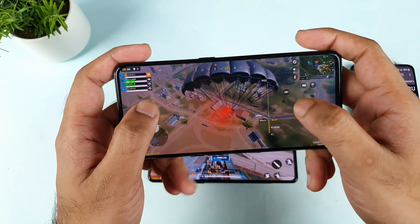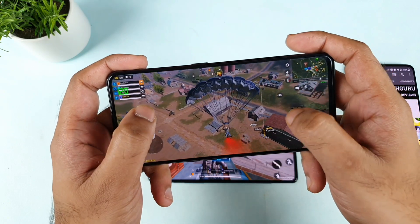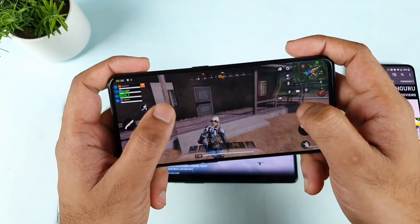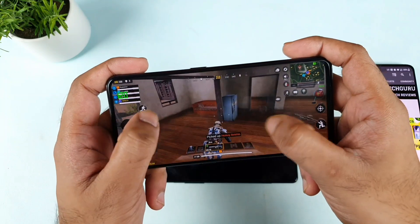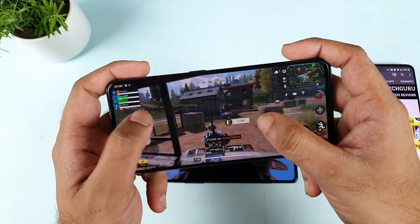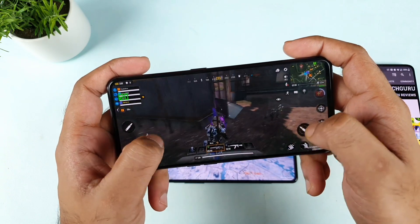If you want me to do any other side-by-side comparison with other phones, let me know in the comment section below — I'll definitely be able to do those comparisons. These are Dimensity 1200 processor phones I'm comparing. We could also compare with Snapdragon chipsets — Snapdragon 870 smartphones. I can do a Mi 11X vs POCO F3 GT comparison if you are interested.